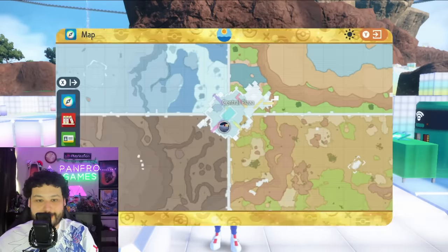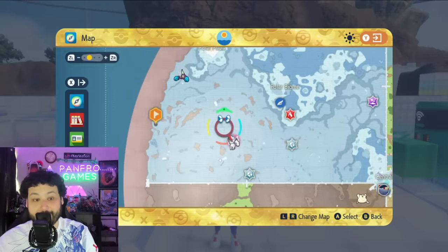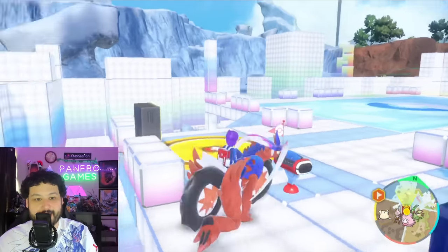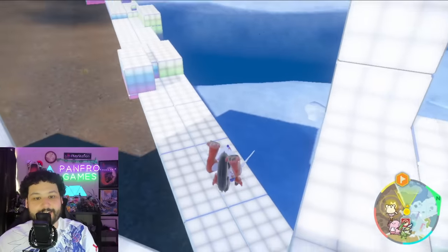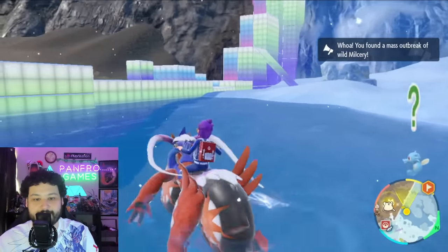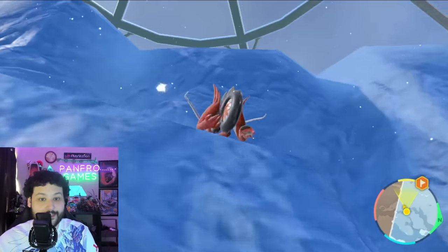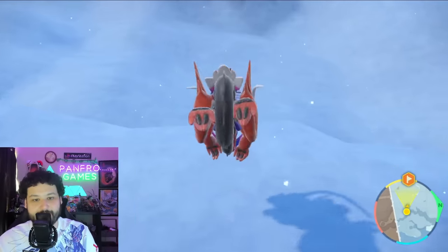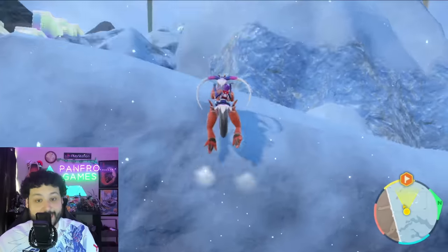To begin this shiny hunt, we're starting off in the central plaza and heading over to the polar biodome. Our location is right on the edge of the biodome. Duraludon spawns only in the polar biodome — not near the water where you'll see other Pokemon — but up in the mountain area. The mountain doesn't have too many great reset spots, but luckily this spot gives us the 15 spawn reset.